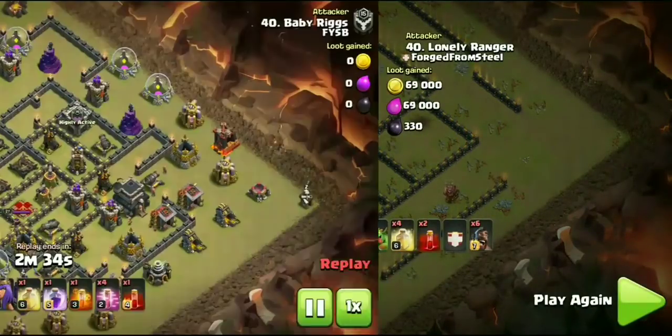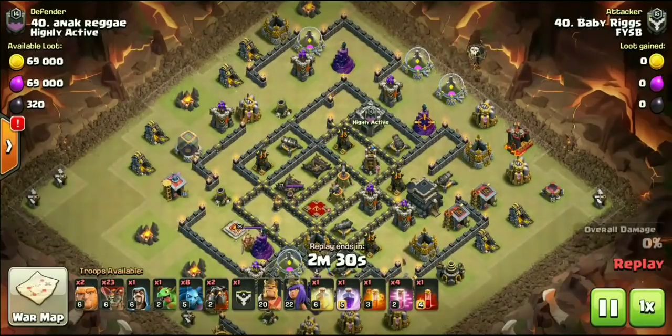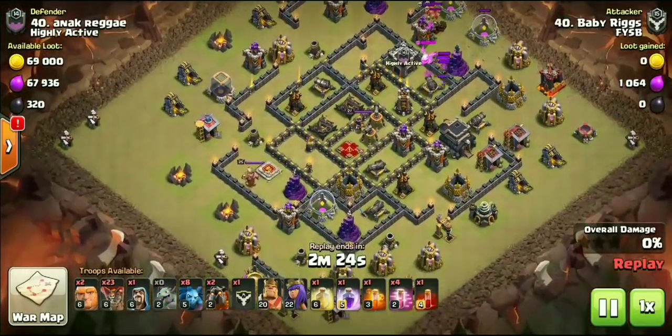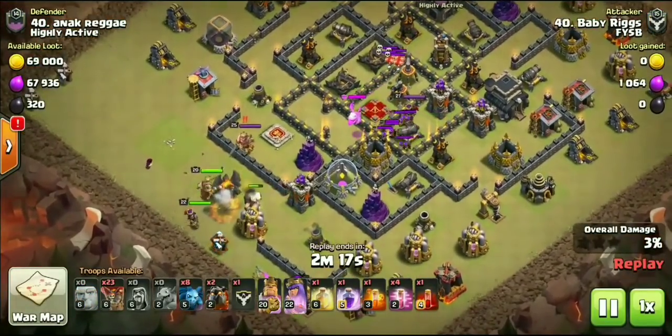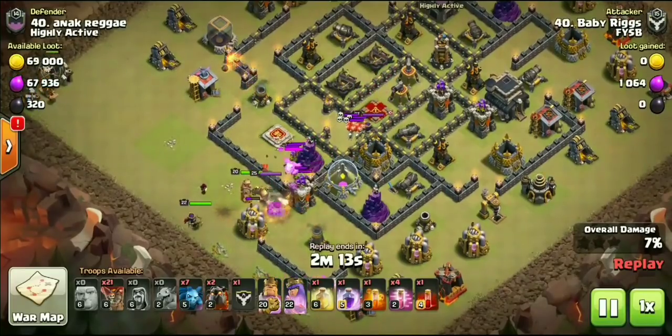We'll go ahead and check out one more Town Hall 9 attack. This is my Town Hall 9 account, Baby Riggs, over in FYSB — huge shout out to them, absolutely love FYSB. Check this out: with level 20/22 heroes taking on this max defense Town Hall 9, Sui Lalo is so OP when executed right.